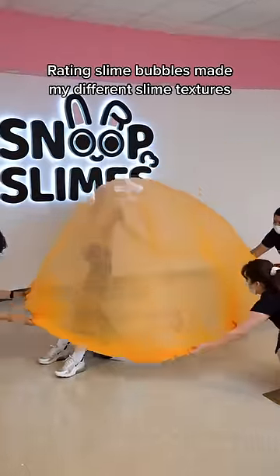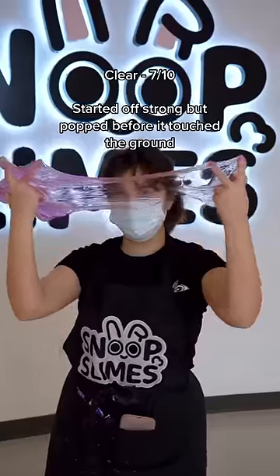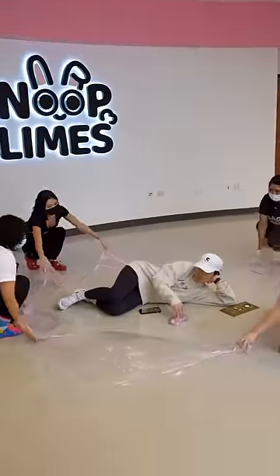Rating slime bubbles made by different slime textures, Part 3. Clear slime: 7 out of 10. Started off strong but popped before it touched the ground.